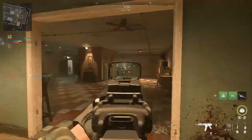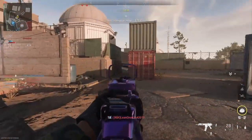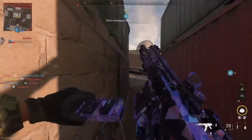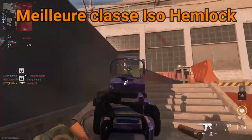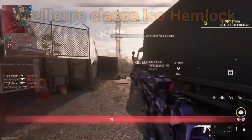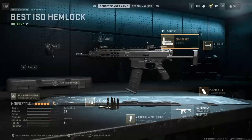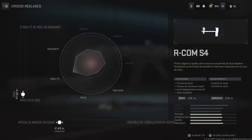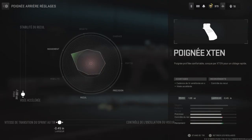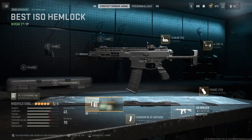In this video, we will see the best class for the ISO M-Lock, the effects of the 300 Blackout ammunition, and whether the ISO M-Lock is overpowered and what its limits are. For the class, we have the Slimline Pro for maximum ADS speed, the R-COM S4 for maximum rear speed, the X10 for maximum speed, a 45-round magazine, and the 300 Blackout attachment.